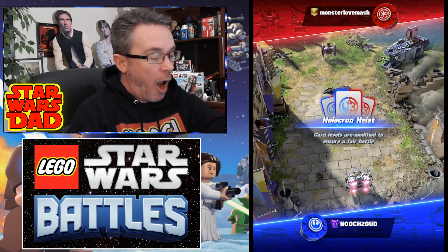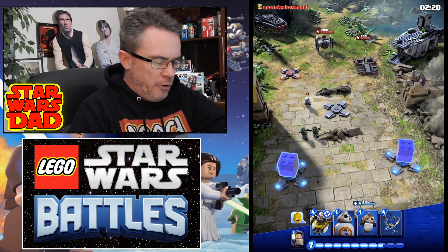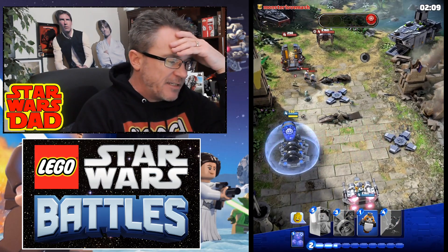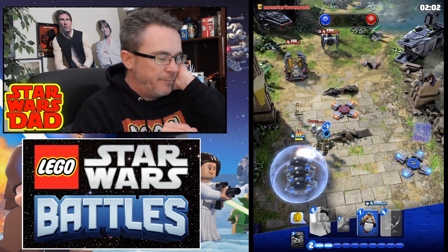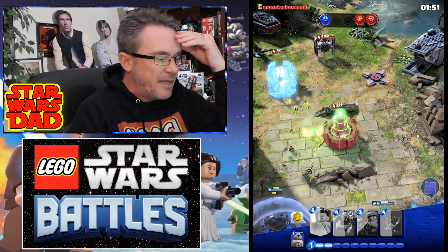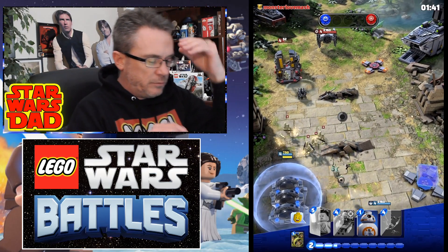Now we're going on shield generator. What an investment — he invested so much to save his tower. Here we go. Let them all engage and then kill him. This is the new rule — this is how we do shield generator. You let them engage the unit. The port is going the wrong direction, but look — now his middle tower is dead. That's what you do: let them engage. I didn't do it right, I didn't let them engage. Although a battalion battle droid — oh, this is bad.